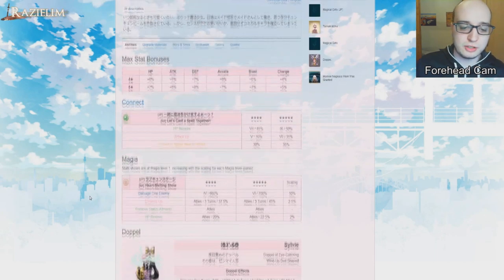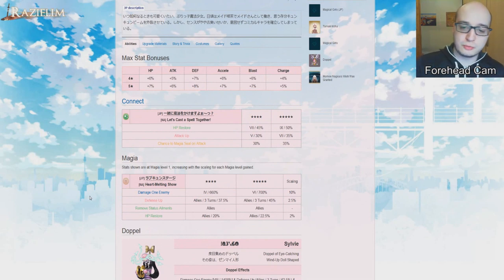Maybe Ikumi's connect is really good. Her connect, 'Let's Cast a Spell Together,' restores HP — otherwise she wouldn't be a heal character. She also gives a 35% attack up, although that's pretty weak, and it has a chance to magia seal an enemy. The heal is really good — 50% of the target's maximum HP is a decent heal. The attack up is alright but nothing too special. The chance to magia seal sounds really special, but there's not really a whole lot of places where that is actually good.